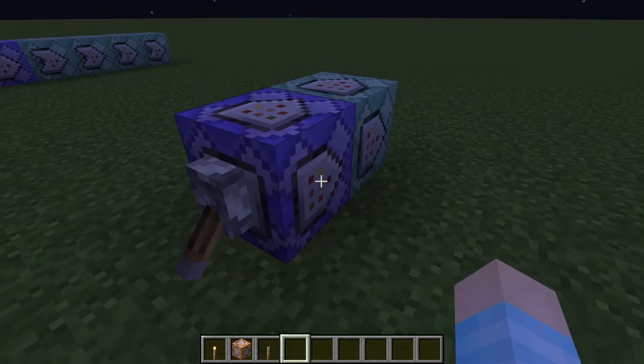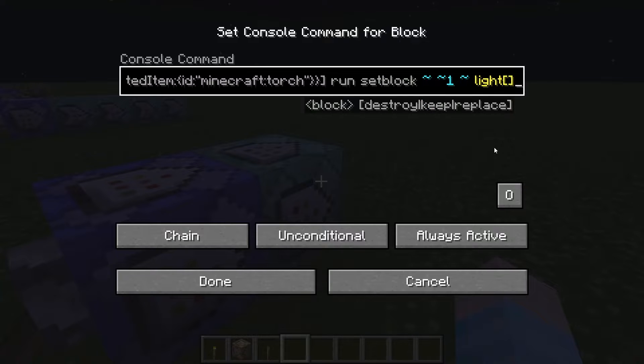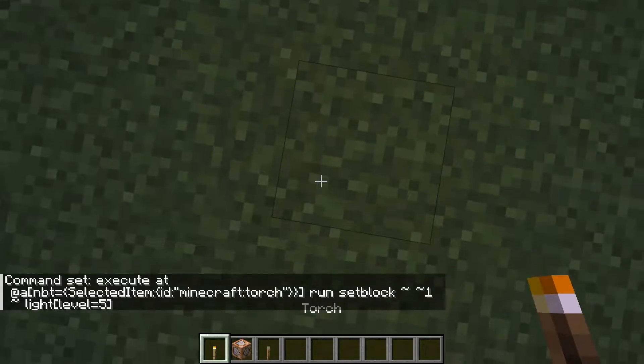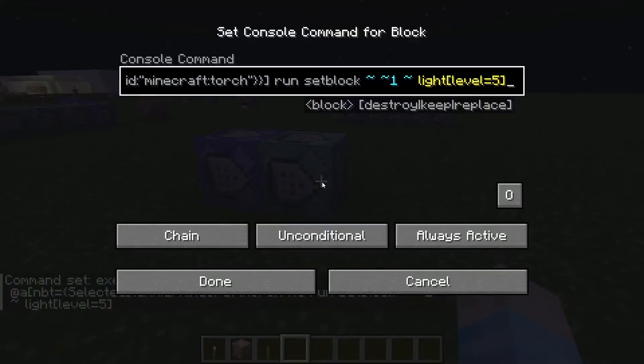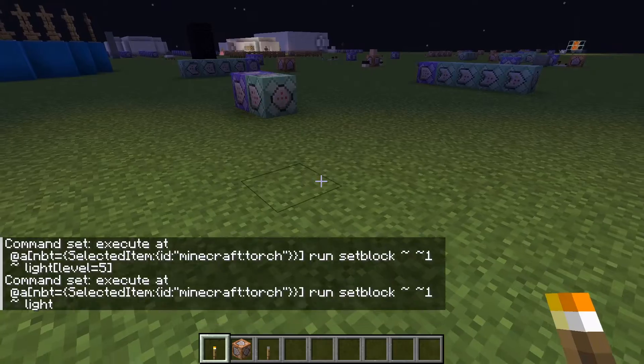You can always adjust the light level. You can go in and set the level — like level 5 — and when you hold it you get a little bit of light, barely visible. But a torch should be a good light source, nice and bright.